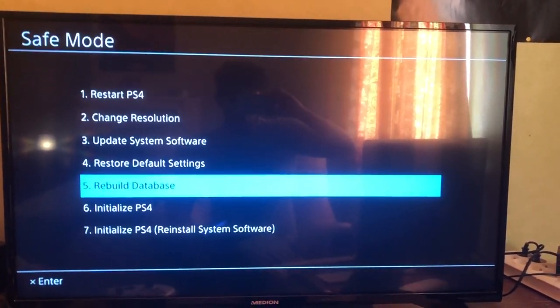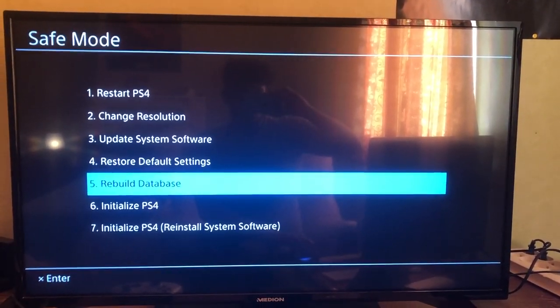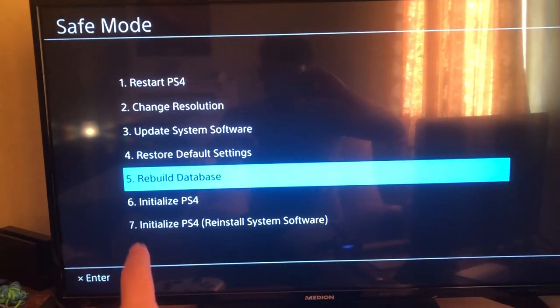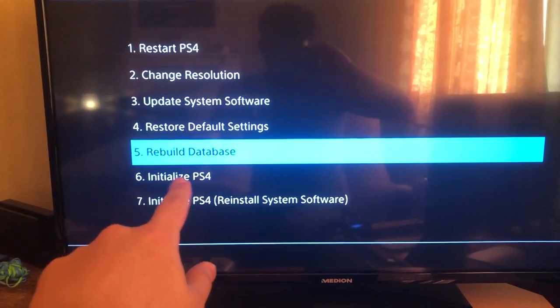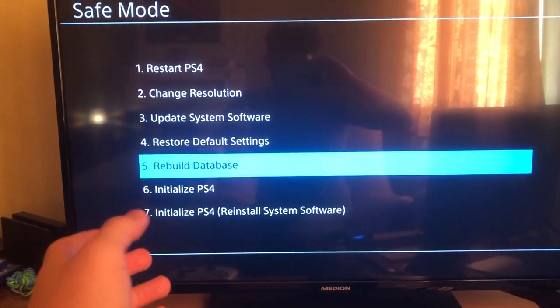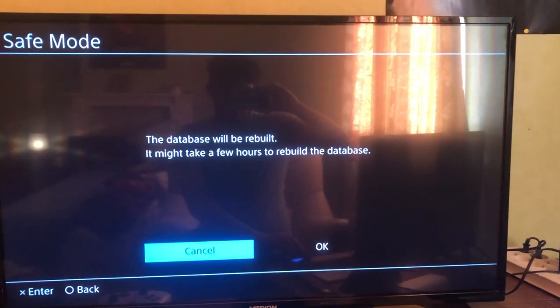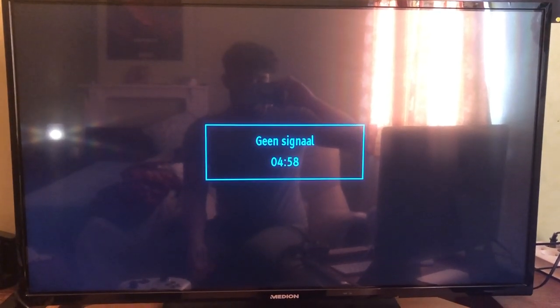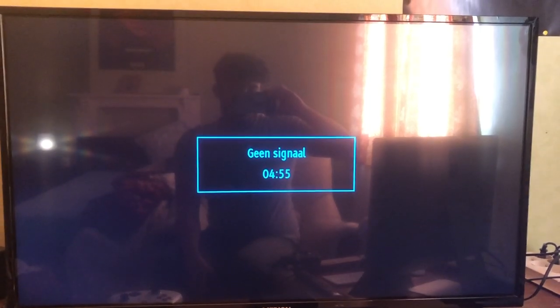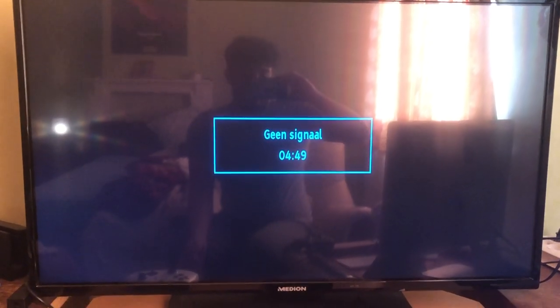Once plugged in, go to number five and select Rebuild Database. What does Rebuild Database do? It does not delete any data — it's safe to do. The only option that will delete stuff is number six, Initialize PS4, which resets your whole console and deletes all your files. So make sure you only do number five. Click OK — this will get rid of corrupted files, and it's a great thing to do if your console starts glitching.